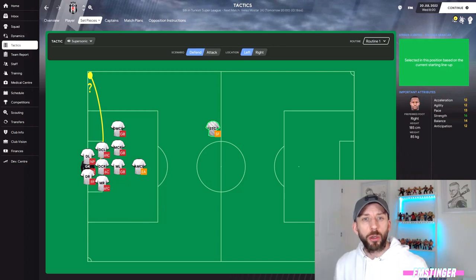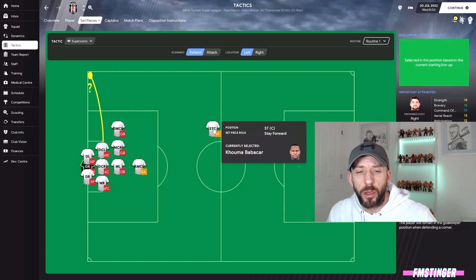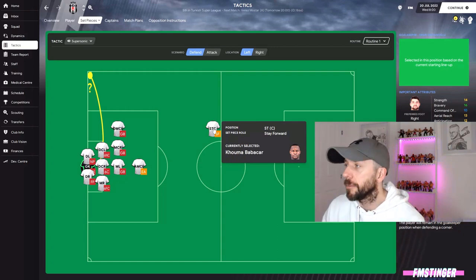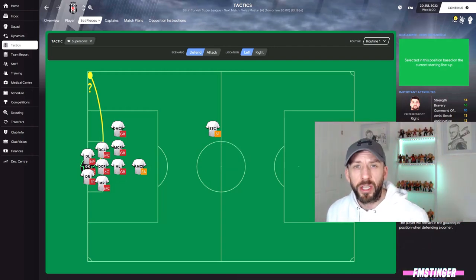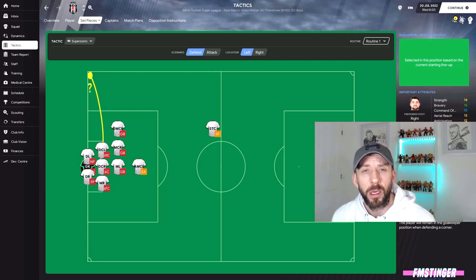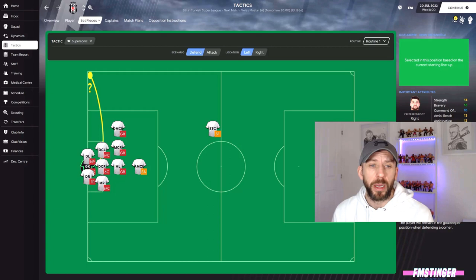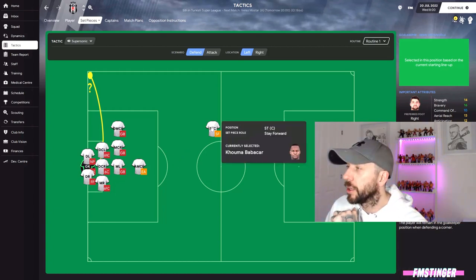The best thing I've found is to do a mixture of man marking and zonal marking. Touch wood, so far in FM21 I haven't conceded that many goals direct from corners. The first thing I want to address is the guy on the halfway line - I've done a video on breakaway goals from corners, check that one out - but basically I don't have one up there, I want two, and in some cases three at the halfway line. This gives the AI something to think about; if I'm leaving two free up there, they're not going to commit as many into the box, making it easier to mark up.